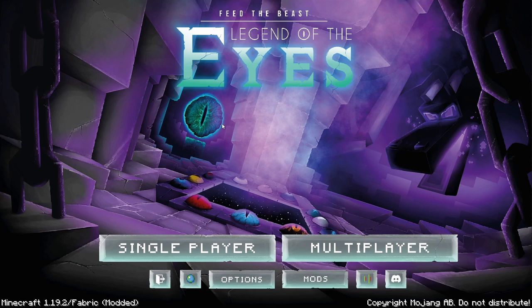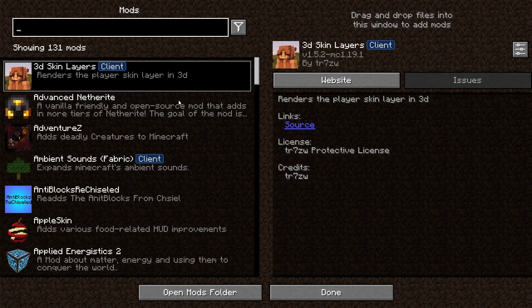I don't exactly know when the pack will be fully released at the time of recording this, but I will most definitely let you guys know as soon as I can. Be sure to join the FTB Discord as well as follow them on Twitter to stay up to date. This mod pack is made for Minecraft 1.19.2 and it's using Fabric, and it also has 131 mods.